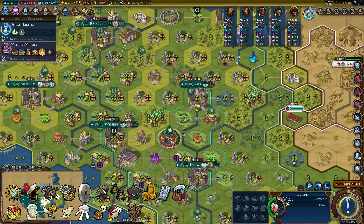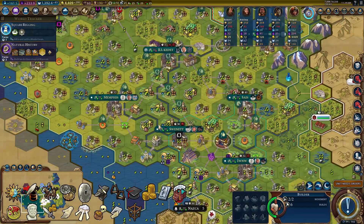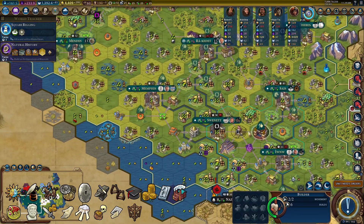Keep in mind that Egypt was buffed and is really popular right now. So if you are not a meta slave, outsmart your opponents with a wonderful Egypt build. Have a nice day.